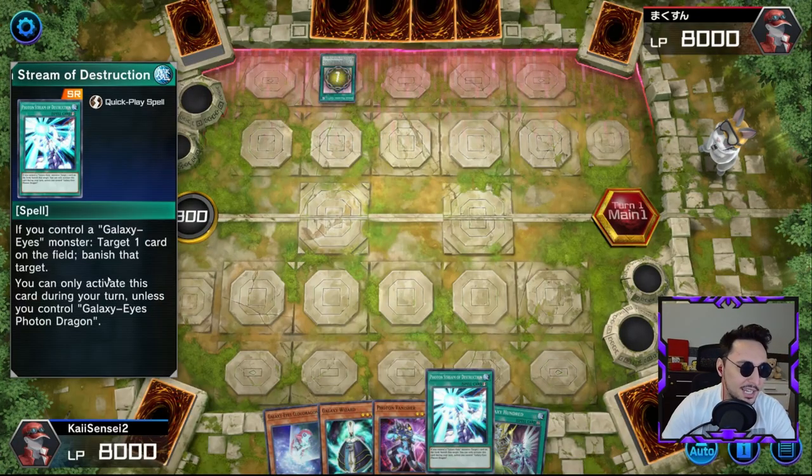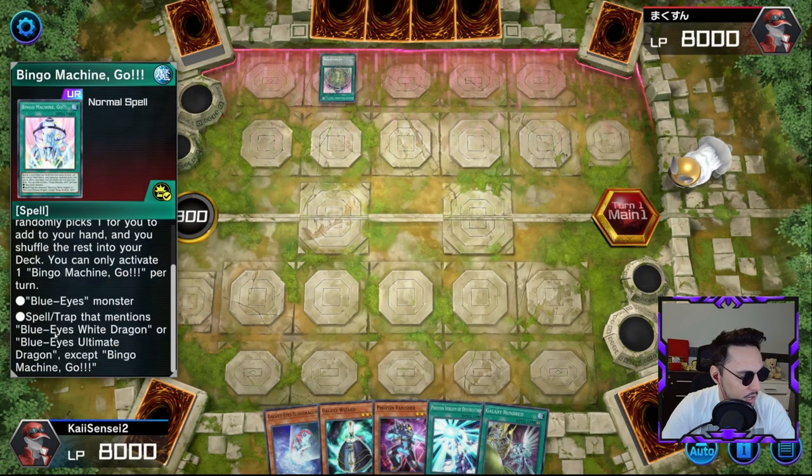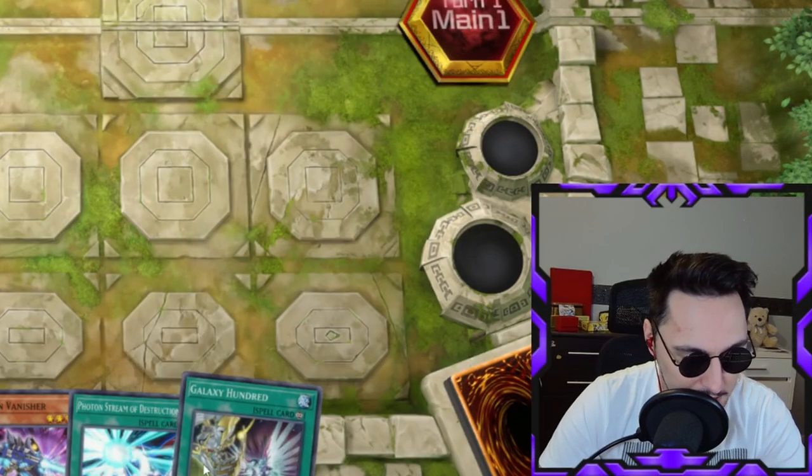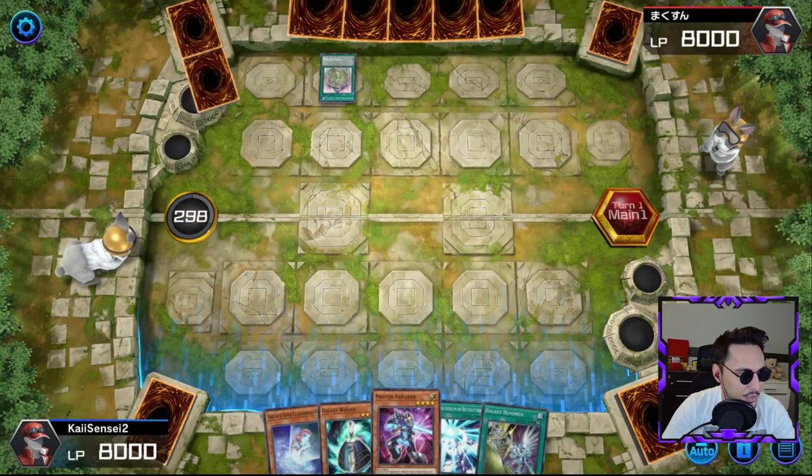Photon Stream of Destruction is an easy banish. We're up against Bingo Machine, Go! Blue Eyes — okay, so it's a Blue Eyes deck, nice. He's gonna make me choose from these. I'm gonna choose this one at random.